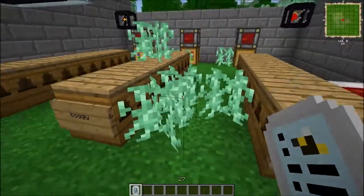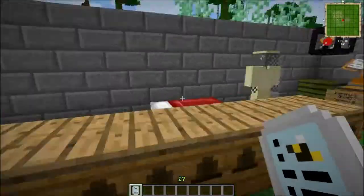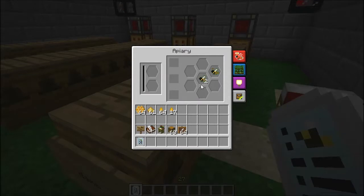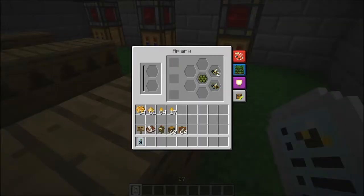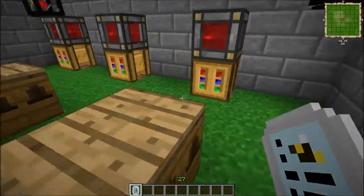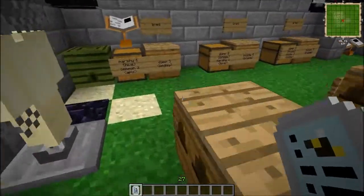Before I move over there, I do apologize — this ectoplasm here came from another bee that I bred nearby on this map and it is everywhere. But anyway, here's the damp bee. You can expect typically to get a couple drones out of this, and the comb — mossy comb — when run through the centrifuge will get you about a stack of beeswax and almost a stack of honey drops.